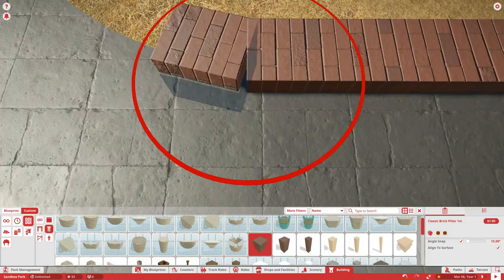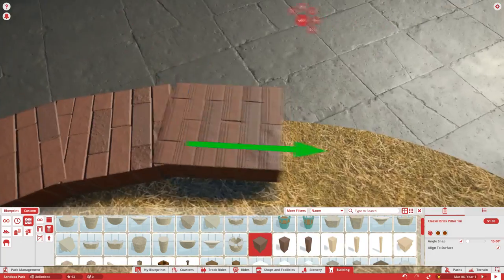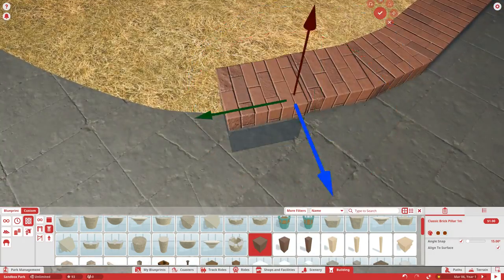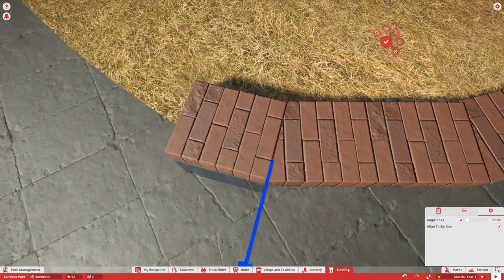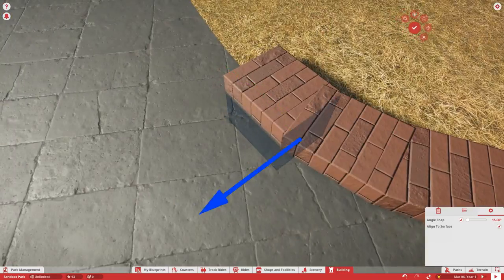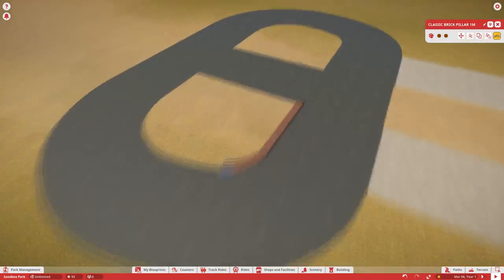I decided to settle on the brick texture here because I thought it looked pretty good and nice for a generic park. It goes very well and looks really really good. I spent a lot of time on this curb — I'm definitely taking my time on this park and not rushing it.